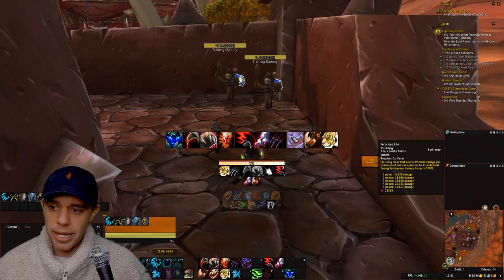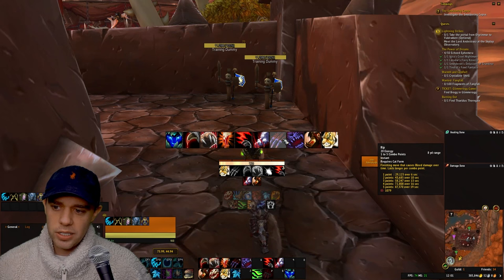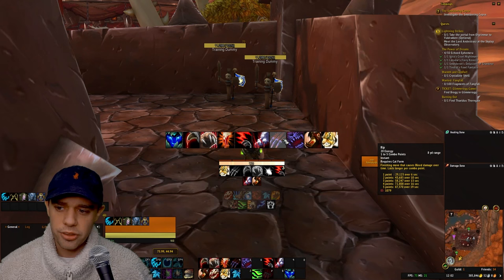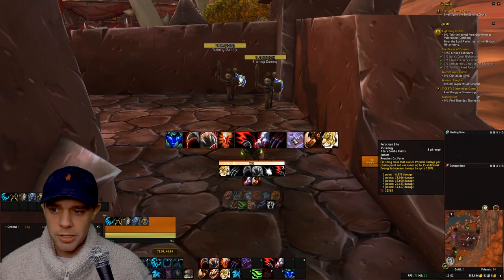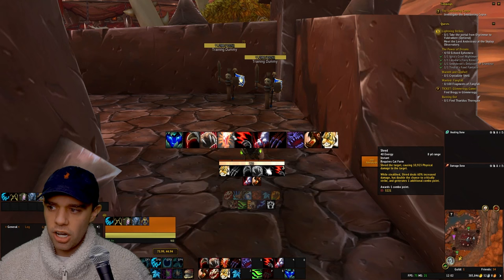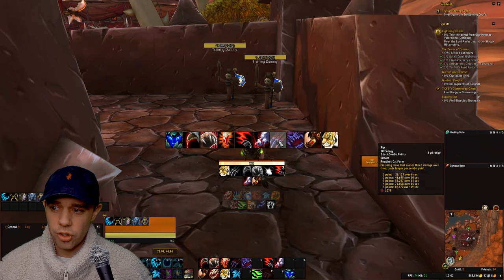Then we have Rip and Ferocious Bite — our combo point spenders. Rip uses one to five combo points; the more combo points spent, the more damage it deals over a longer duration. Always use it at five combo points for the biggest effect. Ferocious Bite is a finishing move that deals physical damage per combo point and consumes up to 25 additional energy to increase damage by up to 100%. So our four basic builders are Rake, Thrash, Shred, and Brutal Slash, Feral Frenzy gives five combo points instantly, and Rip and Ferocious Bite are our spenders.